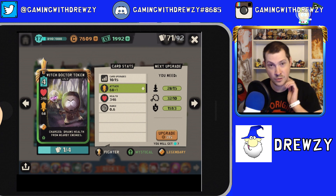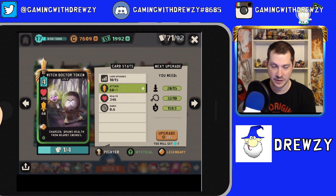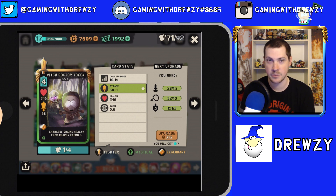You can kill him mid-charge before he even gets the ability off because he doesn't have enough health to sustain. Medusa Baby at max level one has more health than Witch Doctor Token, which is insane for a range card versus a fighter card. Either drastically increase his health if you're keeping the slow charge duration, or reduce the time it takes to charge up his ability — those are the two ways I'd buff Witch Doctor Token.